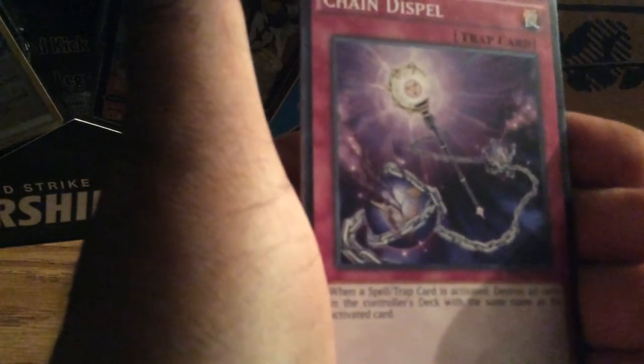Here we go for the second pack. Let's see. Alright, we'll start off from back. Hippo Carnival, Fishborg Doctor, Chain Dispel, Battleground Howling, Popup, Deathspot 001, Shadow Core as the super rare. And we got UA Perfect Ace as the rare and Performerals Skeeter Skimmer.